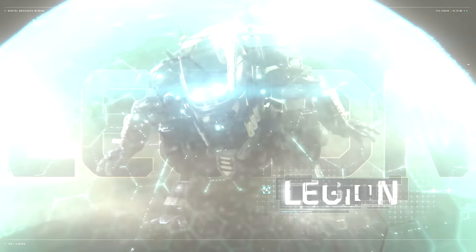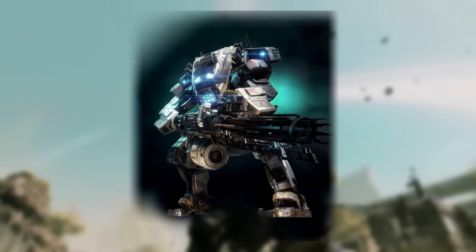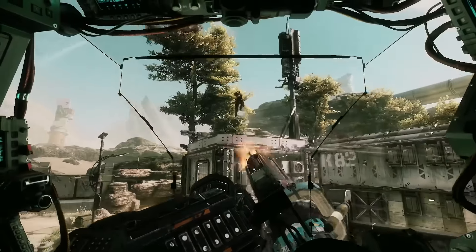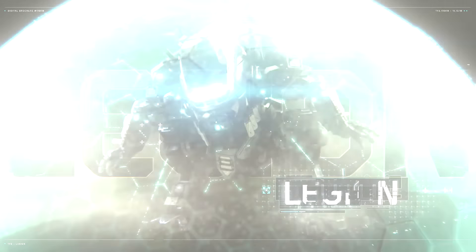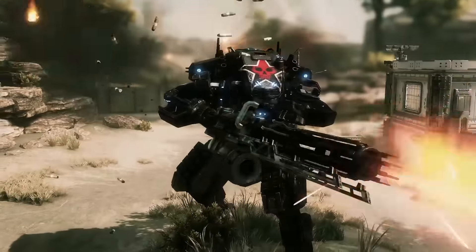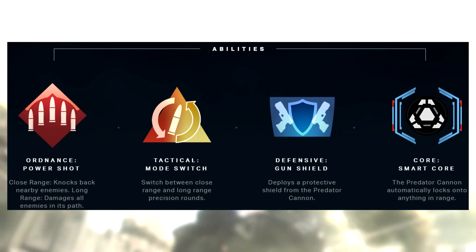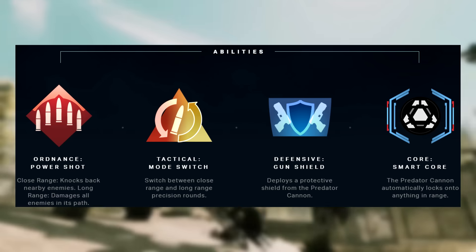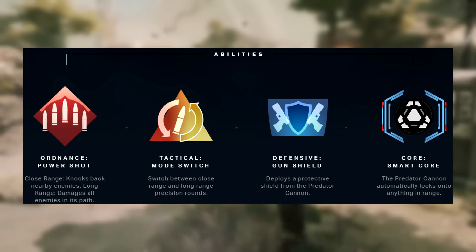Moving on to Legion — this is a defensive titan and it's all about guns. Even though it takes a while to spin up, the Predator cannon minigun is a powerful primary weapon. Its ordnance is a power shot which knocks back enemies and offers long-range damage. If you are fighting at close range but also need to do damage at long range on the fly, use the tactical mode switch. It actually switches the rounds based on the mode.